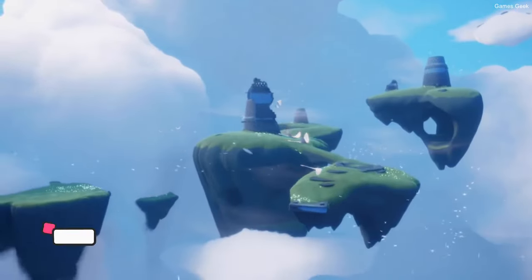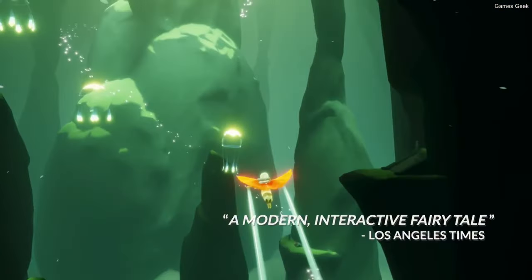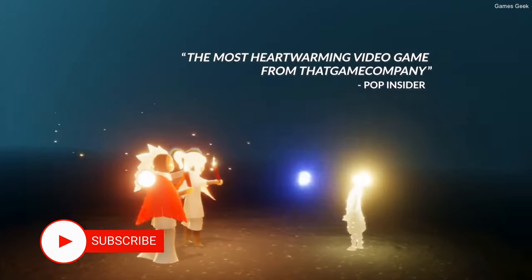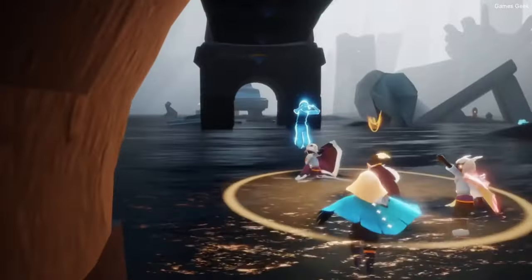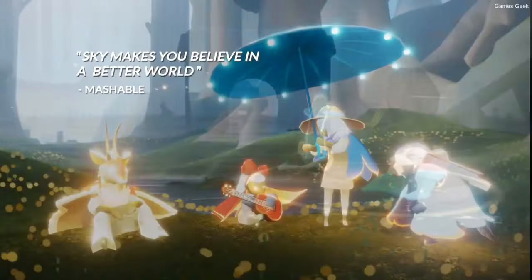The first game of this video is Sky Children of the Light. This is one of the most critically regarded mobile games released this year. The game has stunning visuals and large, rich landscapes to wander and explore with your friends and family. In this game, you and your girlfriend can explore different worlds and return the fallen stars to their constellations. This game has several features that are sure to be loved by couples.